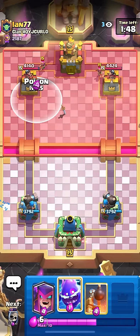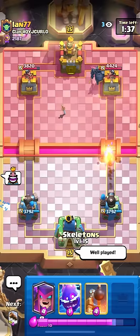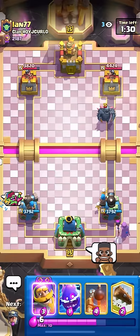He's probably gonna say 'wow' or BM or something. I'm just going to copy the emote Ian does — the well played. Yeah, Ian is kind of an avid hater of miner poison and just hates miner poison for no reason, when he runs hog rider, like the most broken card besides miner in my humble opinion.